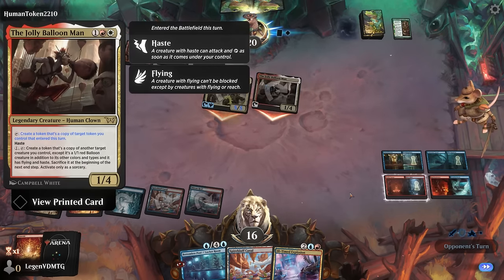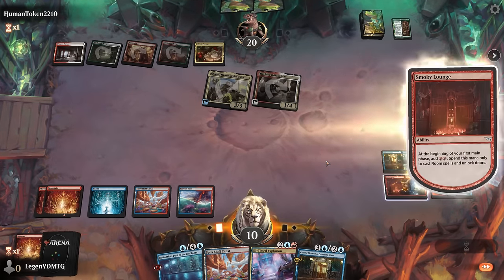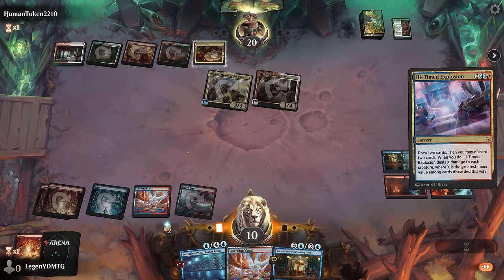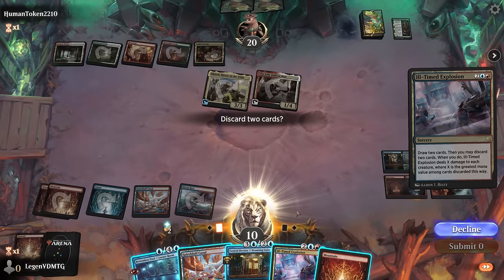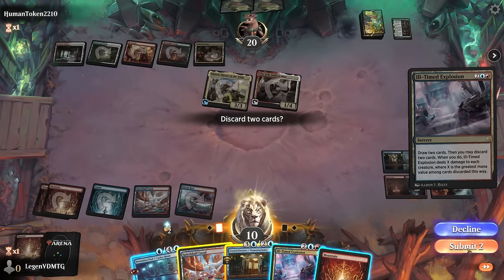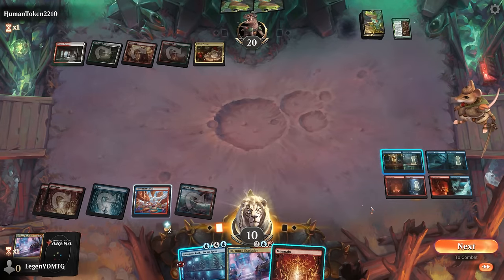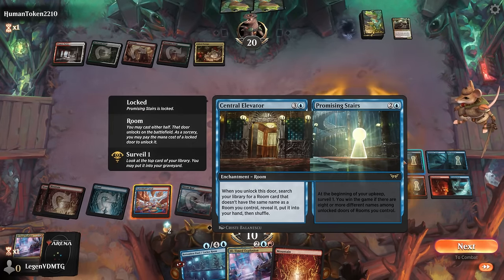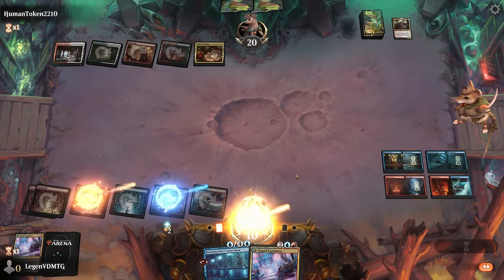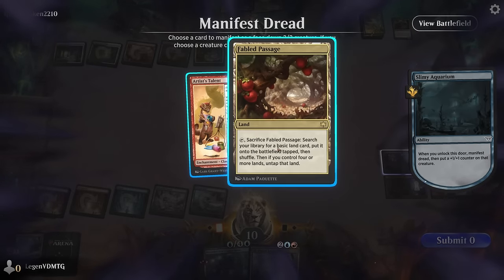Balloon Man is next — also dies to our Explosion. We're down to 10. Now we can discard the Elevator slash Promising Stairs instead, even though double Stairs would be useful in case they have enchantment removal. I think bouncing a creature is still going to be slightly more useful. Could get the Stairs going now, or Manifest Dread which is a bit more efficient.